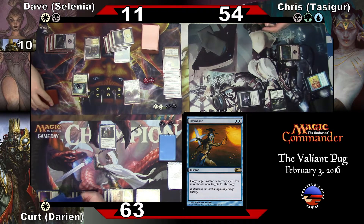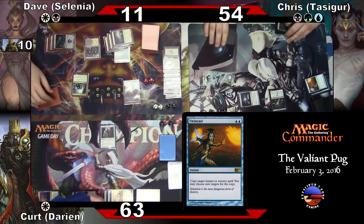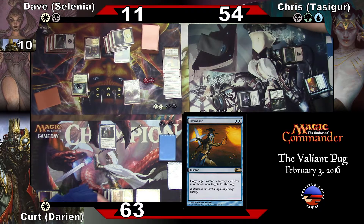He gets how many? Twenty-one and twenty-one — forty-two. But just separate them as twenty-one and twenty-one just in case. Seven, eight, nine, ten, eleven, twelve, thirteen, fourteen, fifteen, sixteen, seventeen, eighteen, nineteen, twenty, twenty-one.